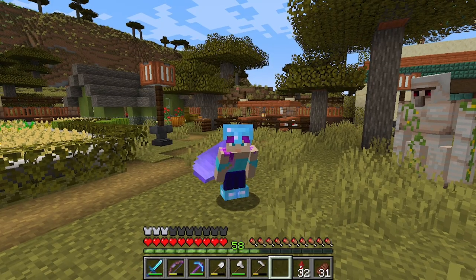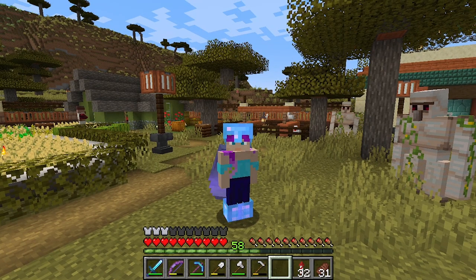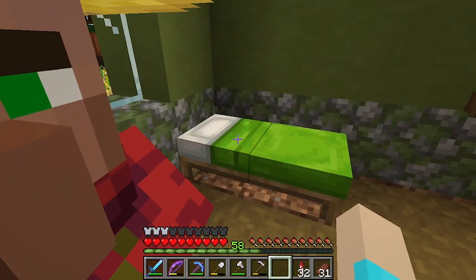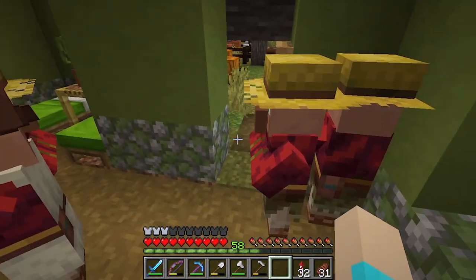I asked and you guys had opinions. So today we get to build our aqueduct coming into the village. I am currently smelting up some stone because apparently all I have is cobblestone right now, so that's a process. But I also seem to have some villagers with broken AIs here.